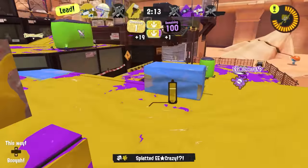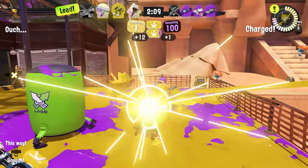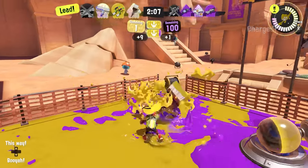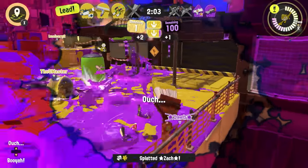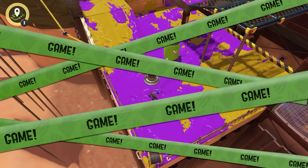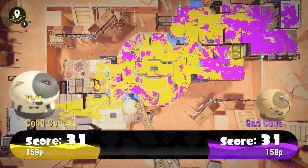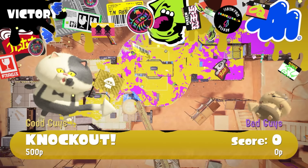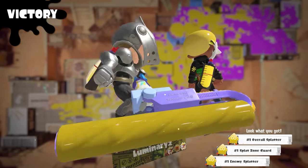He also thinks it might have a niche if it can paint quickly for special. Inkstorm is only on so many main weapons right now, so if you want a weapon that can play more aggressively than a custom Jetsquelcher or a Big Swig, but also farm rain faster than a Nautilus, there might be a niche for just outputting a lot of Inkstorms and playing aggressively. There are a lot of conditional statements packed into that, though. Plenty of people are willing to play around a Nautilus right now, so it'll always be competing with a particularly strong weapon for part of its niche.